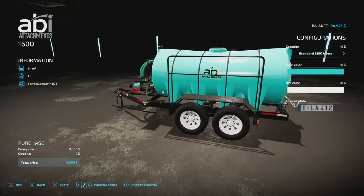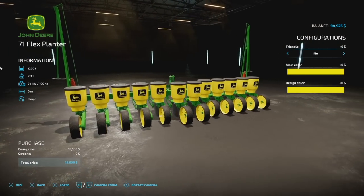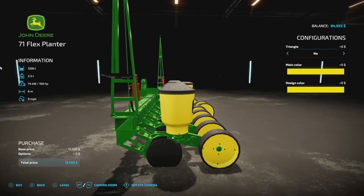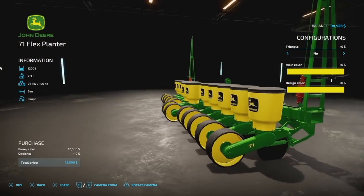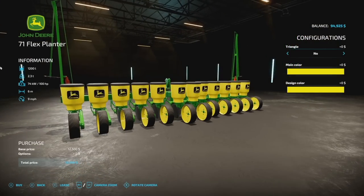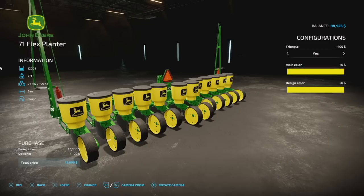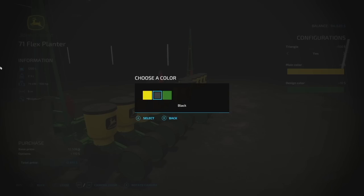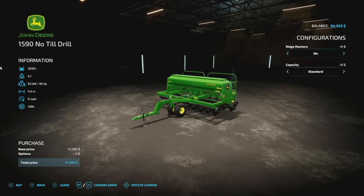More John Deere — the John Deere 71 Flex Planter from Blue Slushes Modding. It's five slots on console, holds 1,200 liters of seed only, weighs 2.3 tons, requires 100 horsepower, and has a 6-meter working width. It's a direct drill as well. You can add a triangle, adjust the main color to a darker green, and change the rear wheels — though we all know John Deere wheels gotta be yellow.